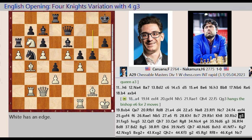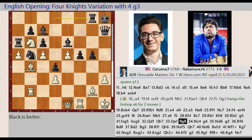Knight B6 C4, G7 G5. F4 captures G5, H6 captures G5. Queen C2 D1. Queen E7 H7. Queen D1 E1. Rook D8 G8. Knight C4 G5.